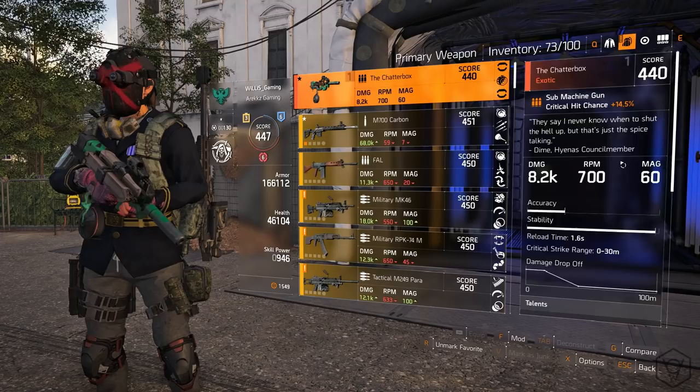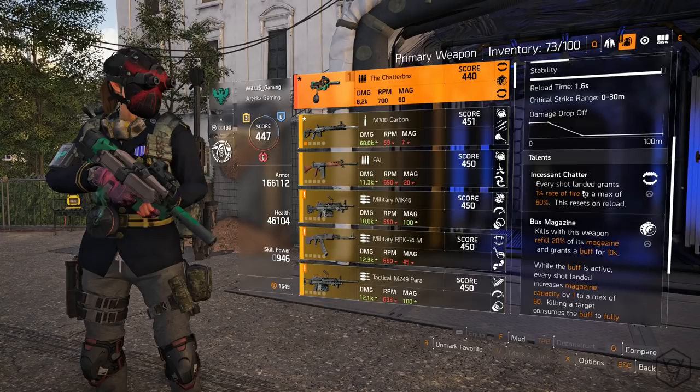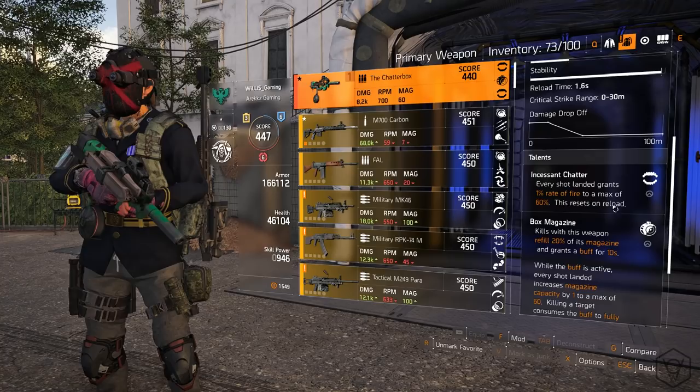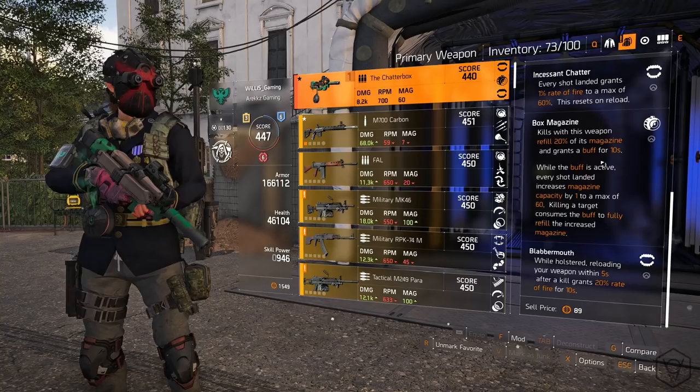Now let's go on to the perks. We have Incessant Chatter: every shot landed grants 1% rate of fire to a max of 60% — this resets on reload. That's awesome. Then we've got Box Magazine: kills with this weapon refill 20% of its magazine and grant a buff for 10 seconds.